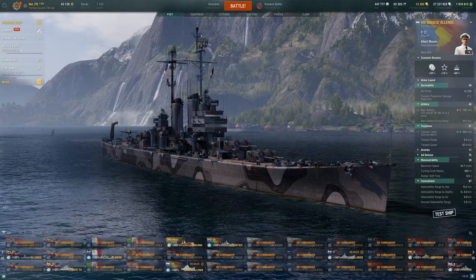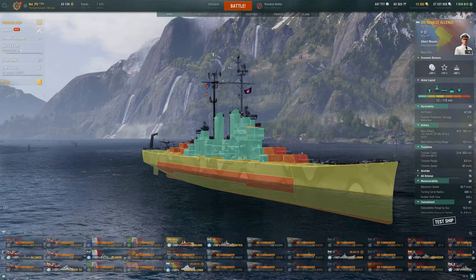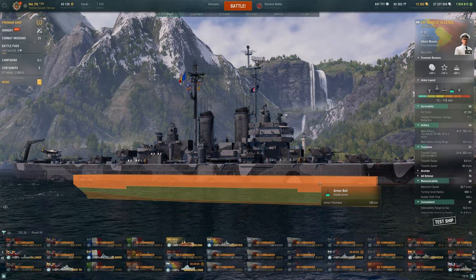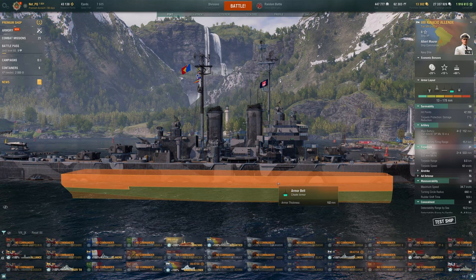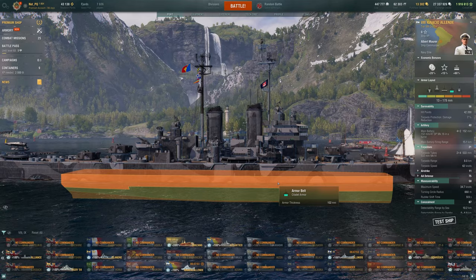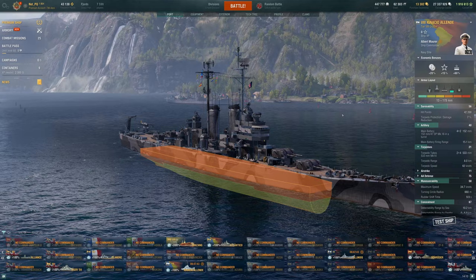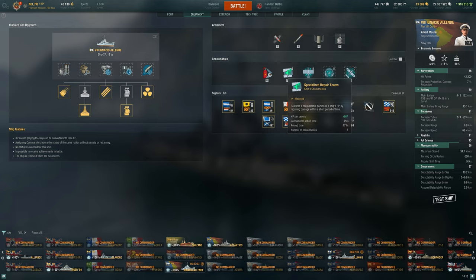Looking at the armor: 27mm on the deck but 25mm everywhere else, so it's going to be pretty easy to do good damage to this thing. I actually hadn't looked at the armor profile before recording — that citadel is very different than what I was expecting. Yeah, you're going to die quick in this thing. It's not very well armored; similar ships can often eat overpens if flat broadside, but given this ship's width it's not very skinny. So I'd assume we might see a super heal that can heal back a lot of citadel damage.